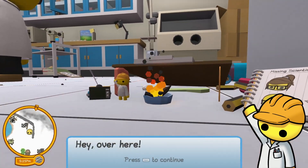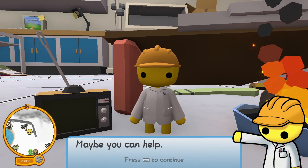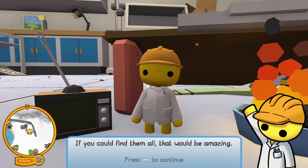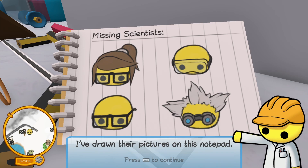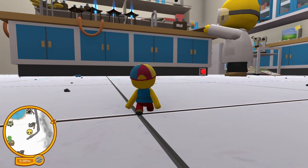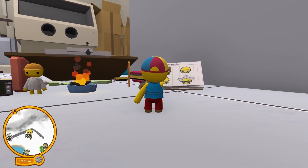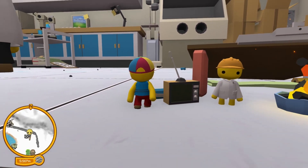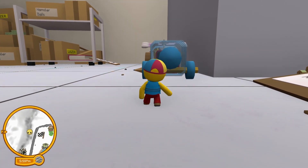Yo, what are we doing here? Hey, over here — you look different to the others, maybe you can help. I'm having a bit of trouble finding my team. If you can find them all that would be amazing. I've drawn their pictures on this notepad. So we're looking for a lady with a nice ponytail, a bald man with glasses, a bald man with goggles, and a crazy scientist-looking man. I'll go find them. We can also potentially find some keys down here as well.